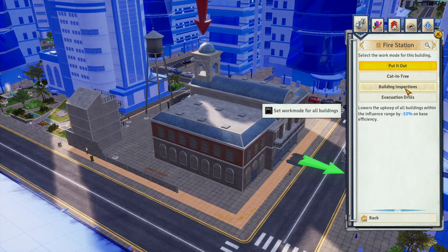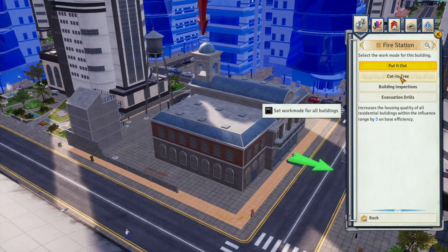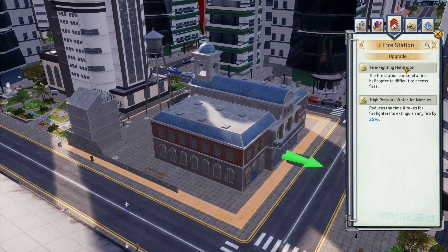The fire station: I always opt for the 'building inspections' work mode, which decreases the upkeep cost of all nearby buildings. The 'cat in the tree' work mode is a solid choice if you want to increase housing quality of nearby residential buildings. The 'high pressure nozzle' upgrade will probably save you money over time, and the helicopter upgrade is great if you have the funds — a small fleet of helicopters can quickly deal with fires all over the island.